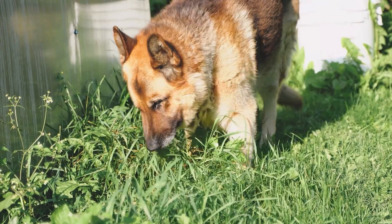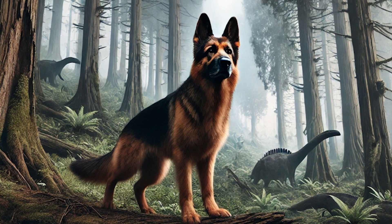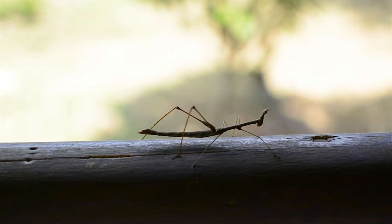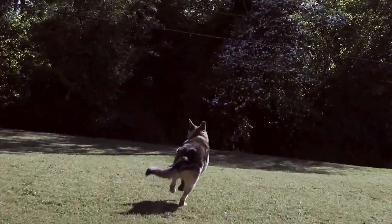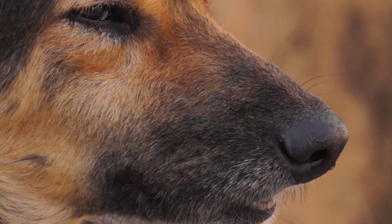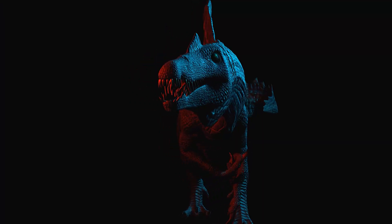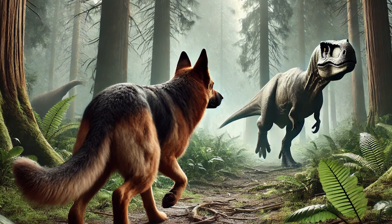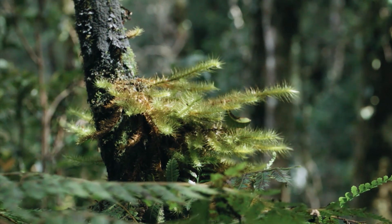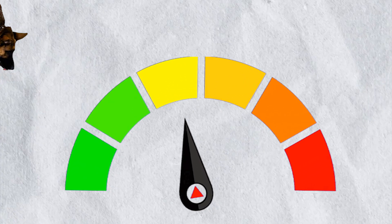Food Sources: Finding food in the Jurassic period would be a whole new challenge. The German Shepherd has a strong prey drive and would rely on its keen senses to track smaller prey — primitive mammals or even large insects, which were abundant. Scavenging would also play a big role, as large predators leave behind plenty of carcasses. However, competing with other scavengers and getting too close to larger predators carries serious risk. Adapting to an unfamiliar diet and avoiding potentially harmful plants or animals makes every meal a gamble. On the survival scale, we'll place our dog around yellow.